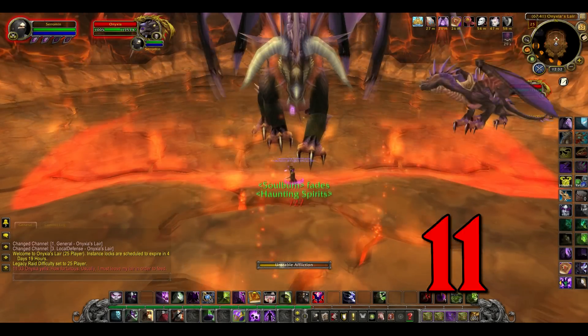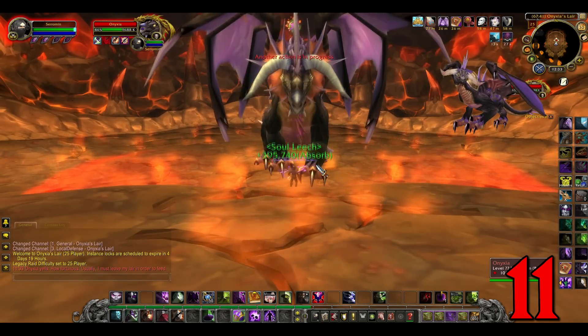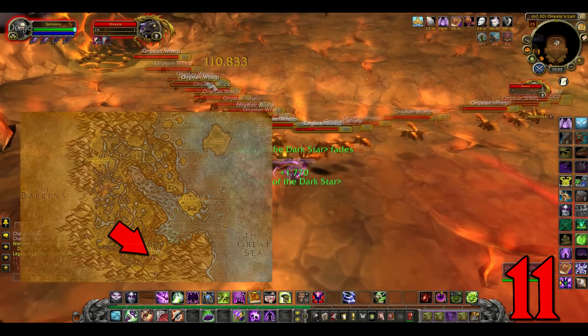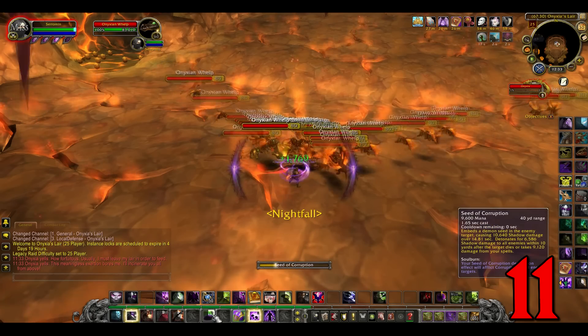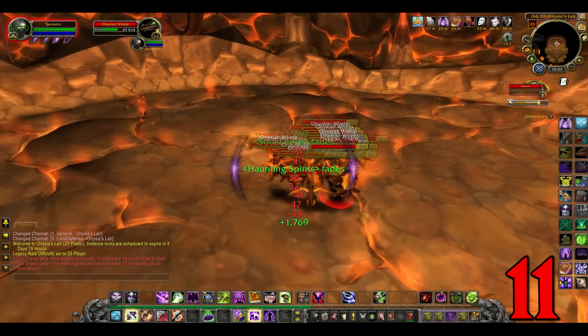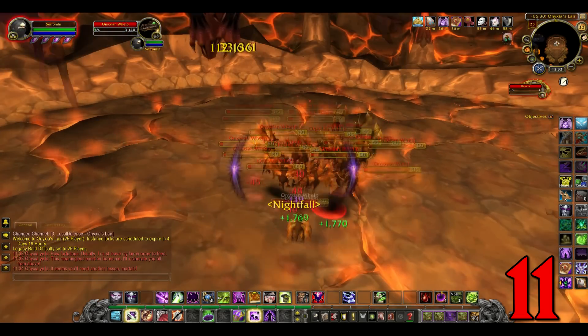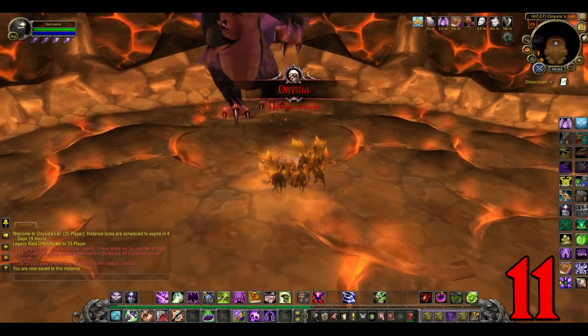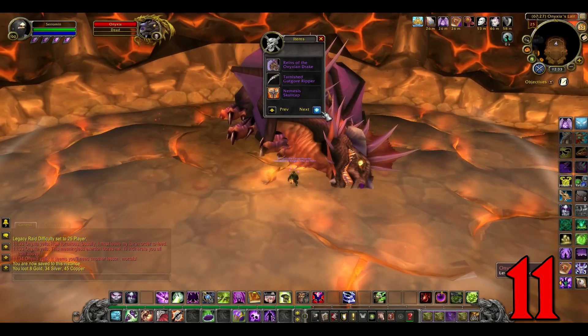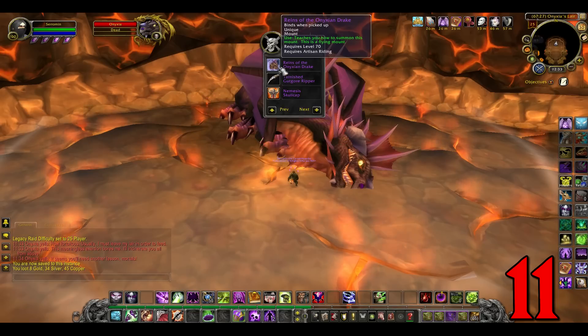Number 11: Onyxian Drake from Onyxia in Onyxia's Lair. 1% mount again. You may complain about all these 1% drop mounts, but it does keep you busy — it's better than fishing. Only one boss, in and out, very simple. Kill — nothing to look out for, just kill. You may get a few adds but they're easy to kill. You only need to stand there and just hope for the best.